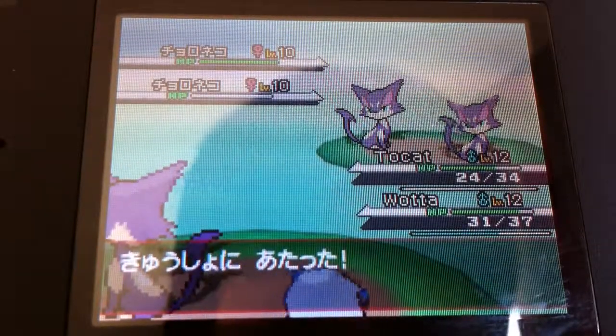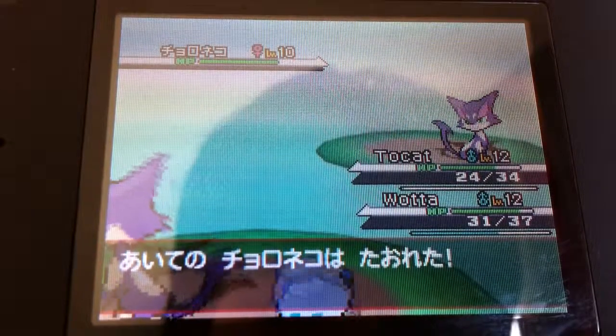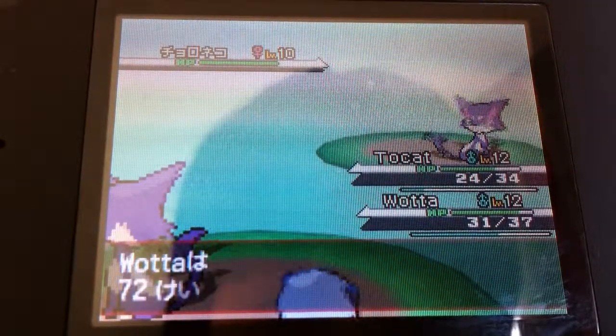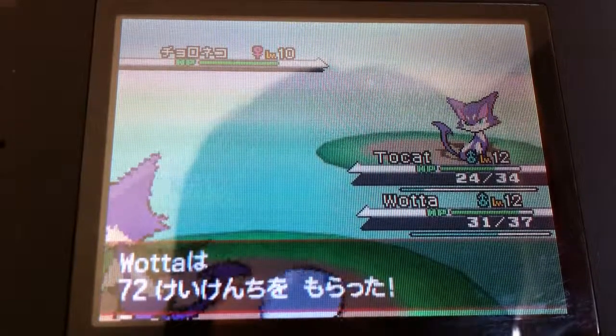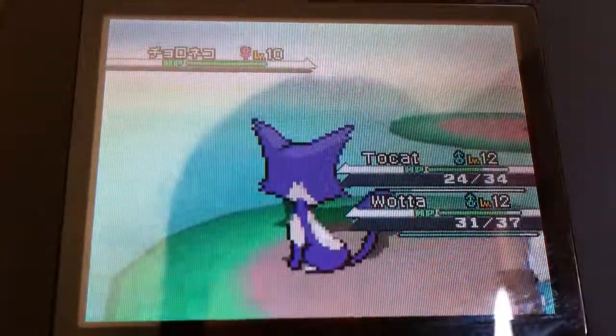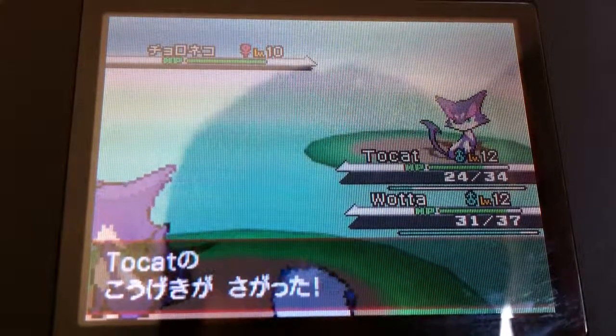Oh yeah, we knocked out that Chironikos! Gained 72 EXP. Nice. Water also gains 72. We knocked out Dazu too. Oh, Growl — come on, seriously. Bye!